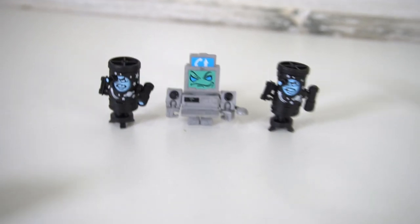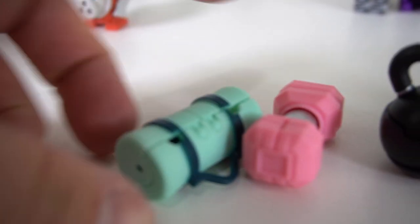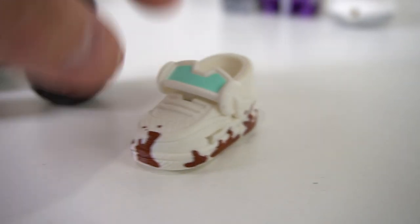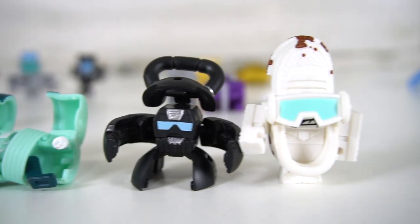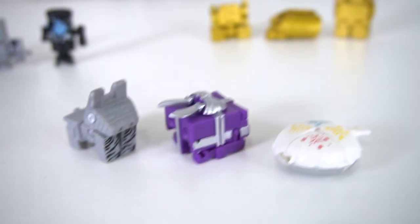On to the next group: Cardio Click. We have Namaste Bag, Bati Builder, Lightweight, and Pushu. Let's transform — here is Bati Builder, Namaste, Lightweight, and Pushu. Very cool.